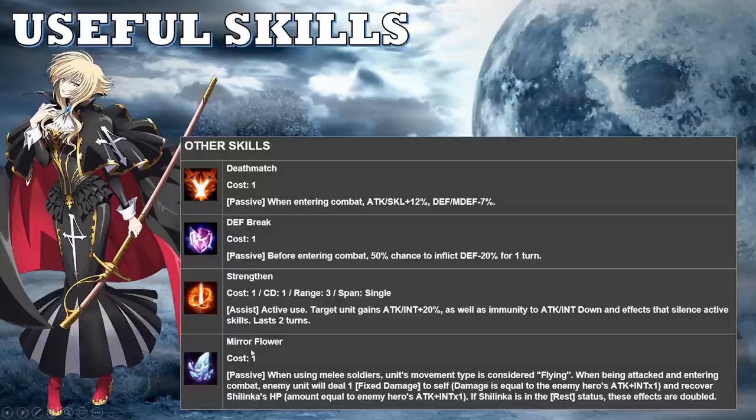For her Awakening Battles, you need 8 Life Crystals and 8 Barrier Crystals for the first Awakening, and 12 Pure Monsoon Hearts and 12 Pure Molten Hearts for the second. You also need 5 Splendid Stardust and 5 Eternal Moon Splendors, which is standard for every hero. You should be auto-battling the Eternal Temple and Bonding Realm Battles every day to gather these materials.